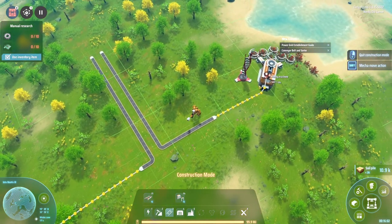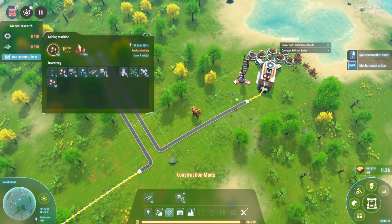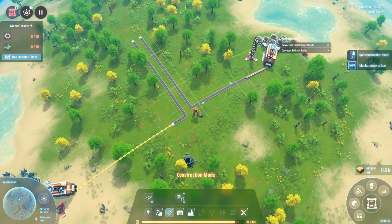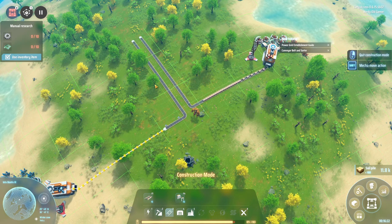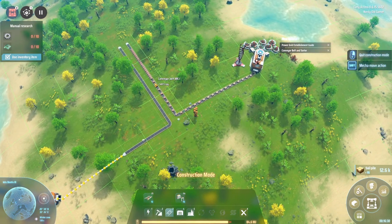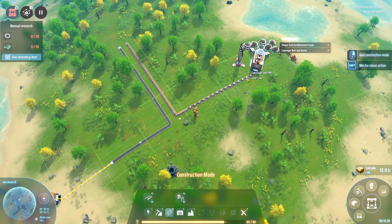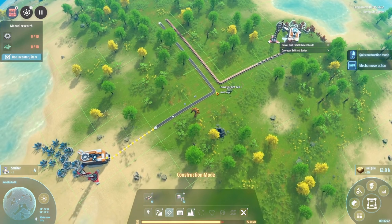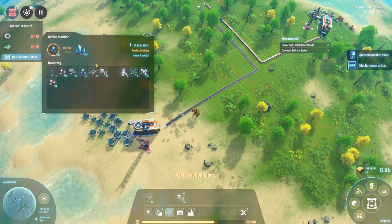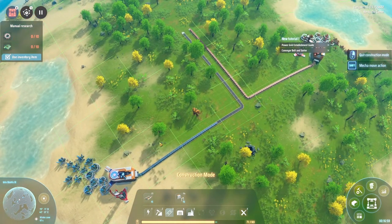The belts move six items a second, and this miner is producing at 150 a minute. So 150 divided by 60 is 2.5 per second — not even 6 — we can see that because there's a gap in between items. So we could set up another miner on the same belt. This one is doing 128.6 a minute, so we can definitely set up another miner there to go on the same belt.